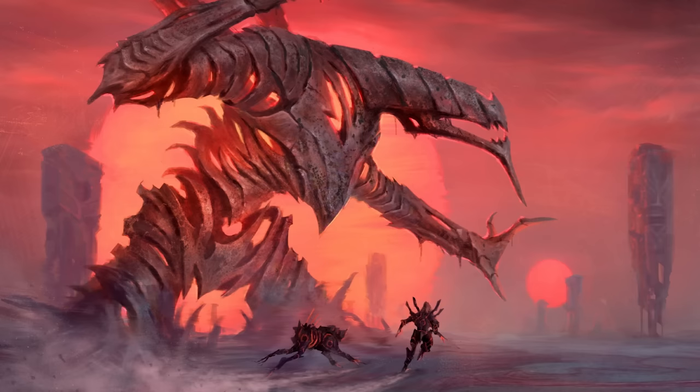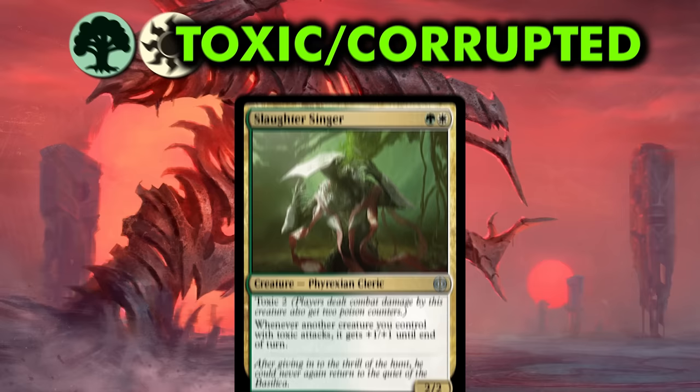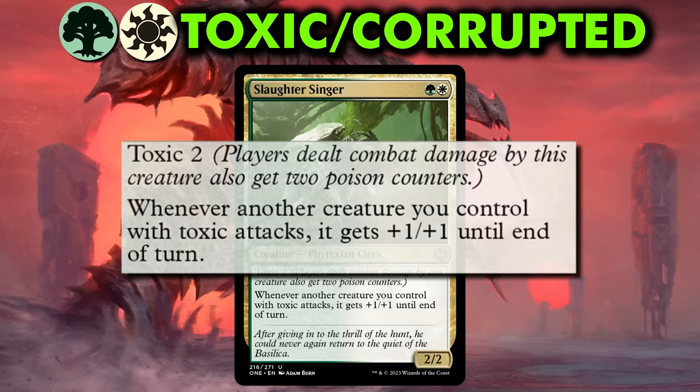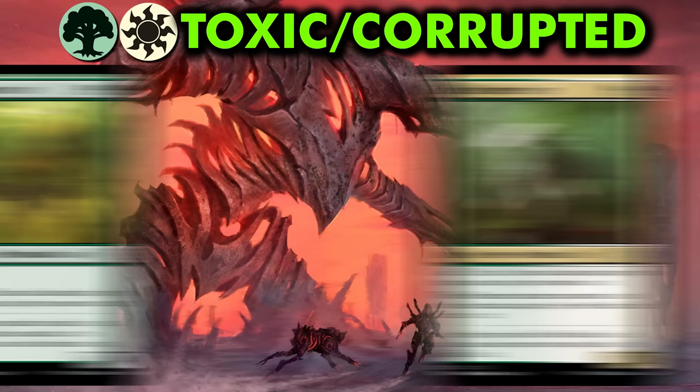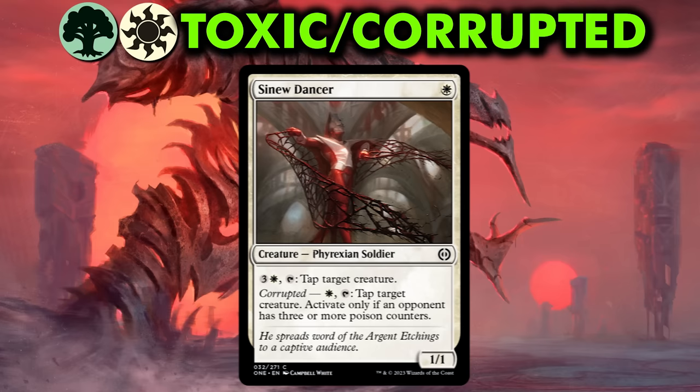Part 2: Archetypes. In green-white, the archetype is toxic-corrupted. The green-white deck centers around attacking with toxic creatures. The signpost uncommon is Slaughter Singer, a 2/2 Phyrexian Cleric for one green and one white mana. Slaughter Singer has toxic two and provides a boost to your other creatures with toxic when they attack, making it easier to get into the combat trenches in the clogged board states so common in limited. Green cards for this archetype tend to be large creatures backed up with hefty toxic abilities, whereas your white cards will be smaller with less devastating toxic numbers. You can also boost your deck by dipping into corrupted cards, which get better once your opponent has three or more poison counters.